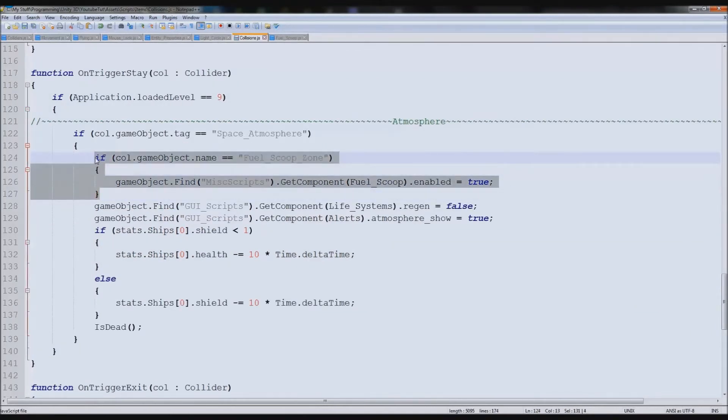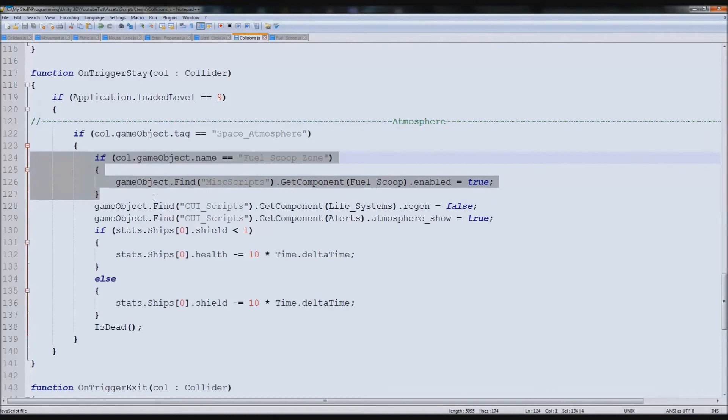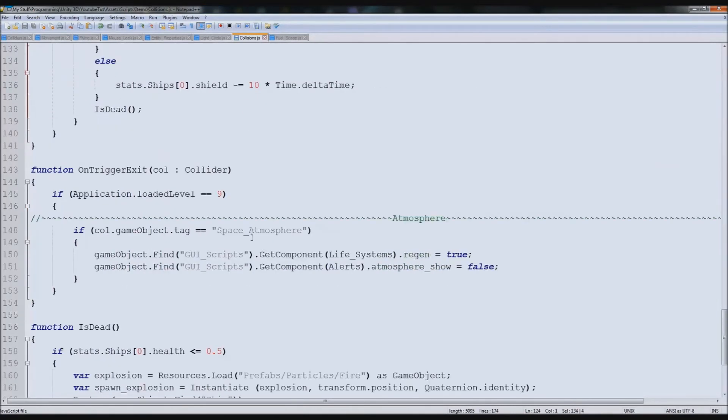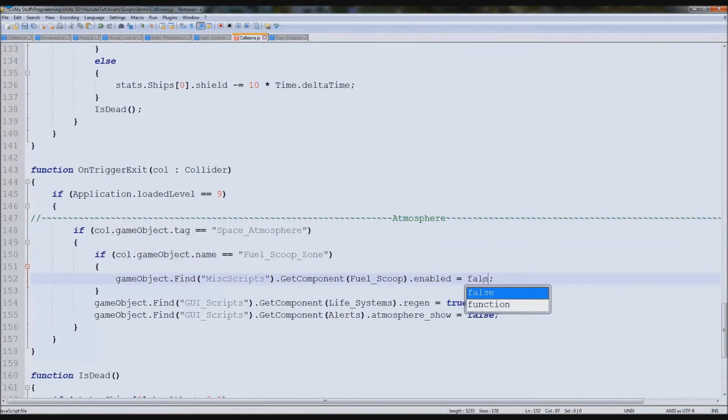I'm going to remove these because I can tell that's going to throw a weird glitch. FuelScoopZone — that works perfect I think. So we're going to copy that and we need it so when we exit the atmosphere as well. Right here we can just put it there too. So if we exit something called Space tag, if the collider gameObject name is FuelScoop, then we turn FuelScooping off.